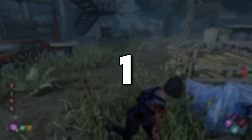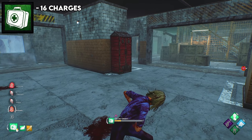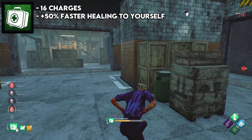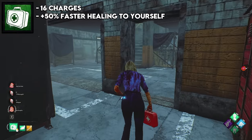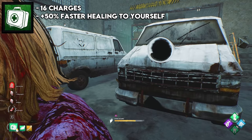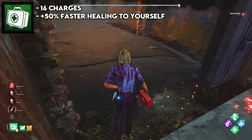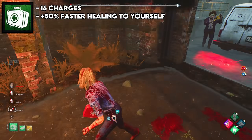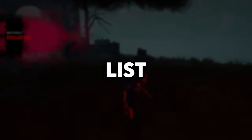The number one best item in Dead by Daylight is the emergency medkit, which is the green medkit. This only has 16 charges — one full heal — but it has 50% extra self-healing speed, which buffs the exact use case you want it for: self-healing. Sure, it only has one heal by default, but you can throw on add-ons like gel dressings to give you two heals, and medical scissors to make it even faster. Being able to self-care faster than it takes another survivor to heal you is mind-blowingly good. The green medkit is by far the best item in Dead by Daylight. Let me know if you agree or disagree down below.